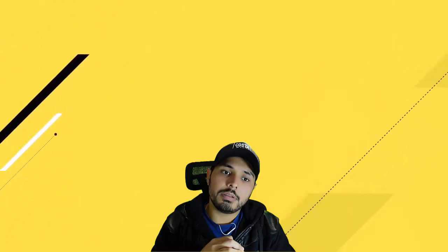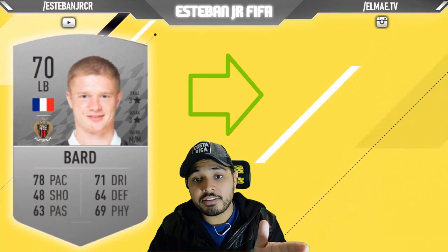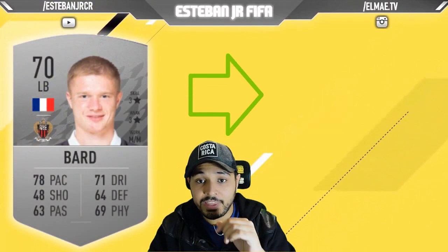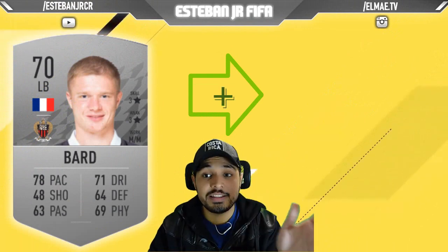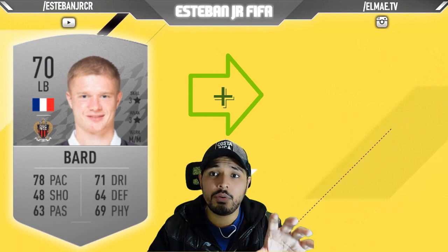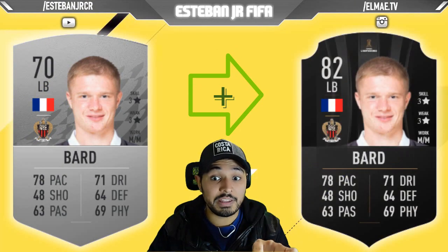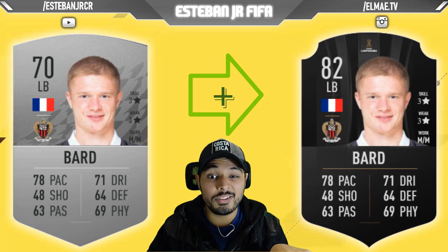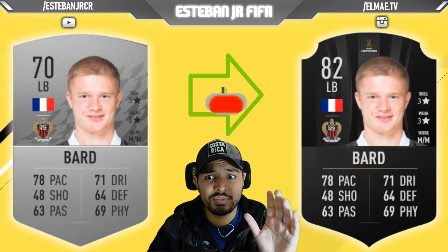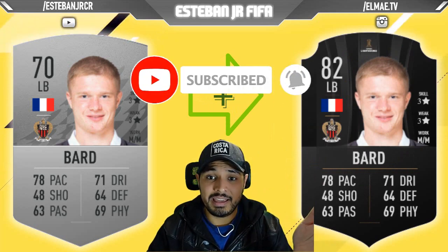Let's go to the first player. At number 15 we have Bart, he plays in France with Nice. His overall is 70 and he can scale to 82. I want to highlight that even though he is a 70, he has 78 pace, 71 dribbling, 64 defending, 69 physics and 63 passing. He is really really good overall being just a 70 left back.